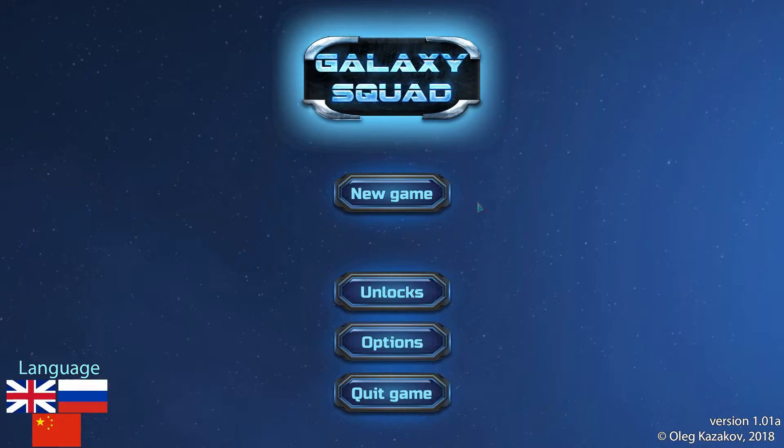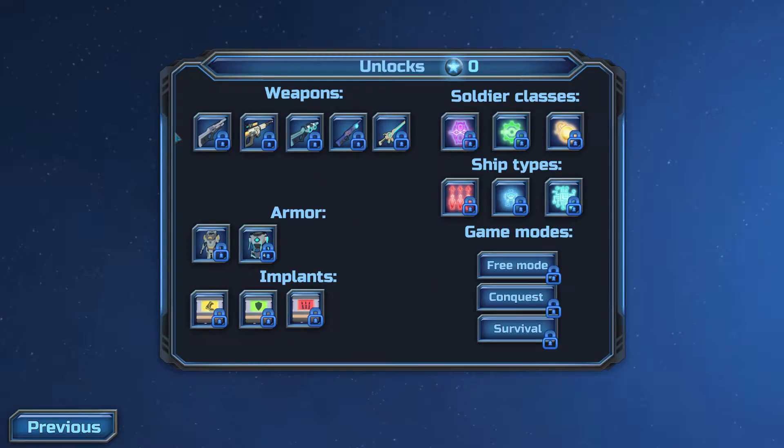Hello, welcome to Galaxy Squad. This game is basically XCOM with FTL, but no ship combat, and it's a roguelike game. The more you play, the more you unlock stuff.